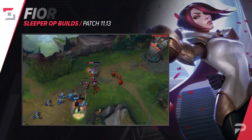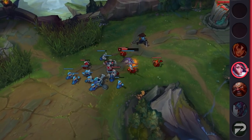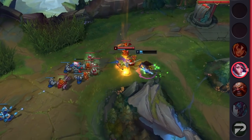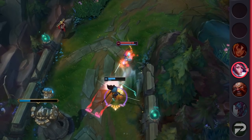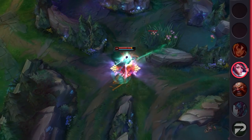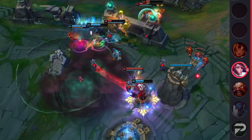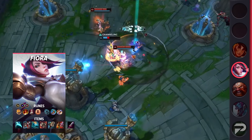Taking things back to the top lane for our third entry, we have Fiora with the newly reworked Stridebreaker. The most important change is that the active no longer gives you a dash, but to compensate they heavily increased the slow — from 40% decaying over 2 seconds, all the way up to 90% decaying down to 40% over 3 seconds. That's an immense increase in sticking power. Take Darius as an example: the dash made up for his lack of mobility, so if you're playing him, the item was nerfed pretty hard. But for a champ that already has a ton of mobility like Fiora, she'll gladly take the new version. They even changed the active so you can cast it while moving now, so you can use the item mid-lunge for smoother trading.